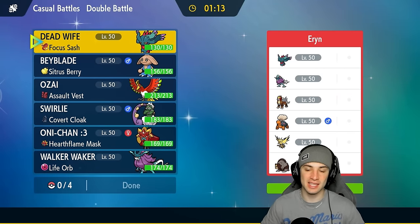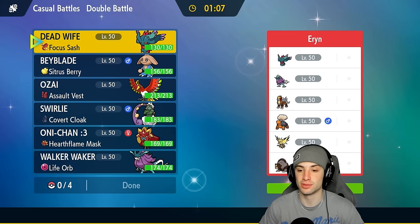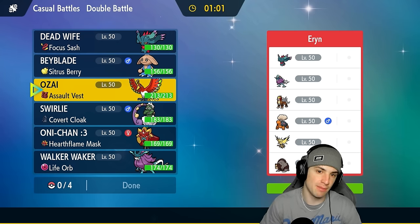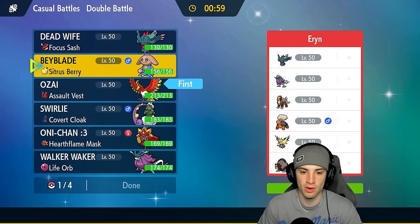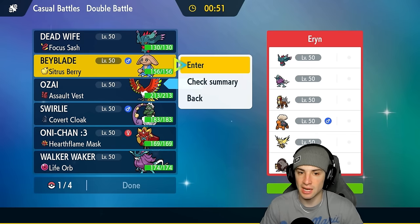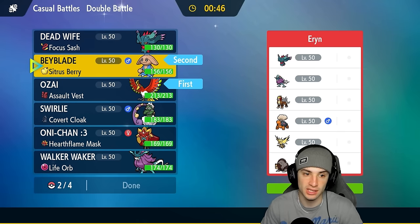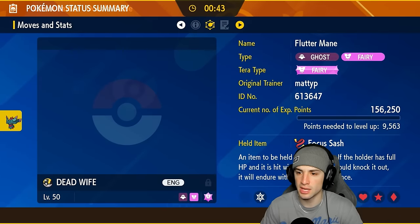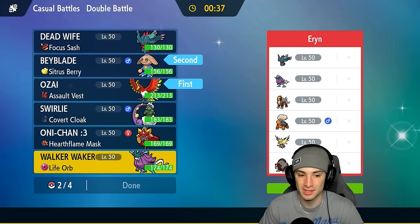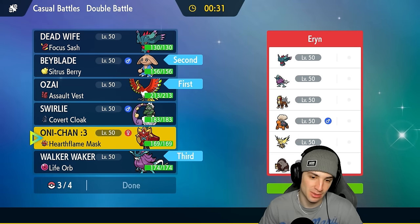They've got Flutter Mane, Entei, Walking Wake, Tinkaton, Ursaluna, and regular Zapdos. I feel like they might set the sun, but I'm going to lead Ho-Oh turn one. I'm also going to bring Hitmontop — solid Pokémon that can stop double-hitting moves and Fake Out first turn. I'll also bring Flutter Mane for its speed and special attack, and then Walking Wake rounding out the team. We're locking it in.